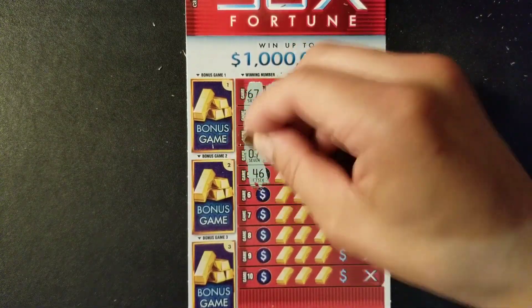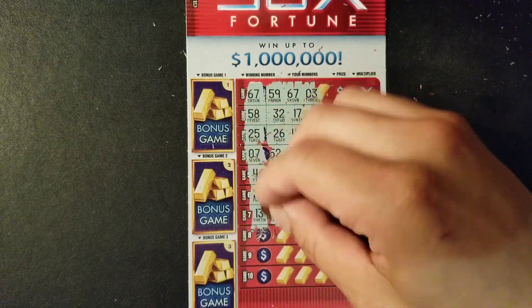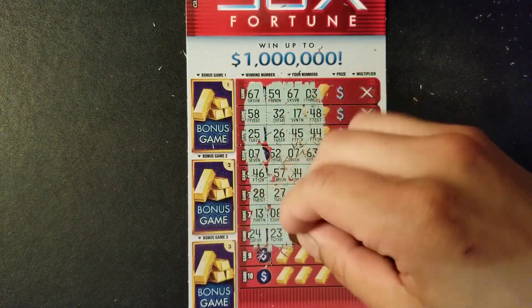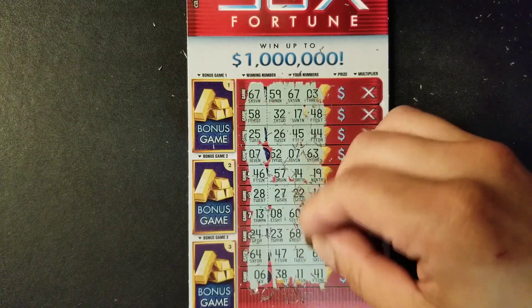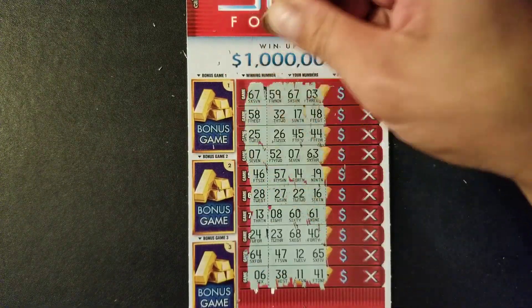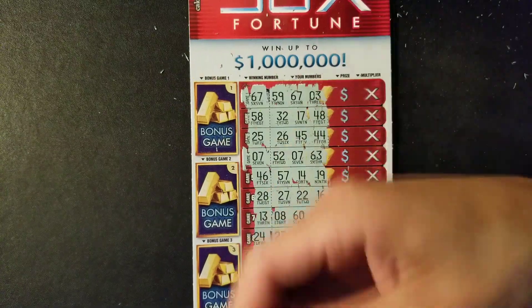46 — no. 28, we have 27. 13 — no. 24 — we have 24 here — nope. Down to last two numbers: 64 and 06 — no match there. So we got game one with 67 and lucky seven on game four.